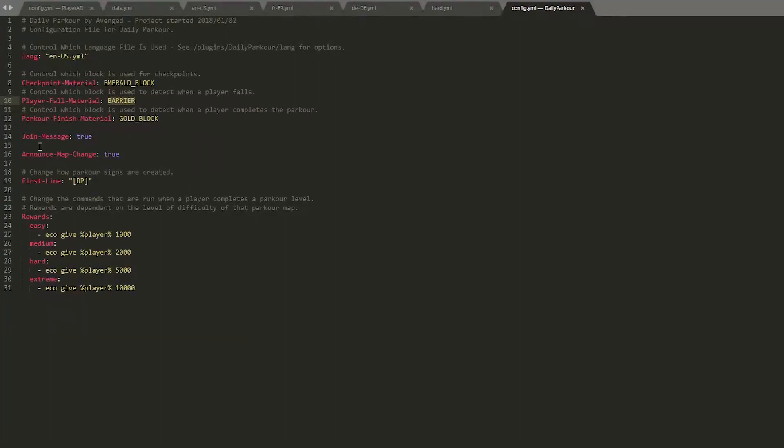I'll leave a link to a really useful website that gives all the different names for the blocks so make sure you put the correct one in. There's also the join message - whether you want that - whether you want the announce map change message, and how the signs look, so you can change that as well. Down here you can give people rewards. As we saw, we got two and five thousand dollars for completing the maps, but you could give them a different amount of money, a kit for a temporary amount of time, or another command. You just change the number or create a new line with a new command on it. So that is how you edit the config.yml.